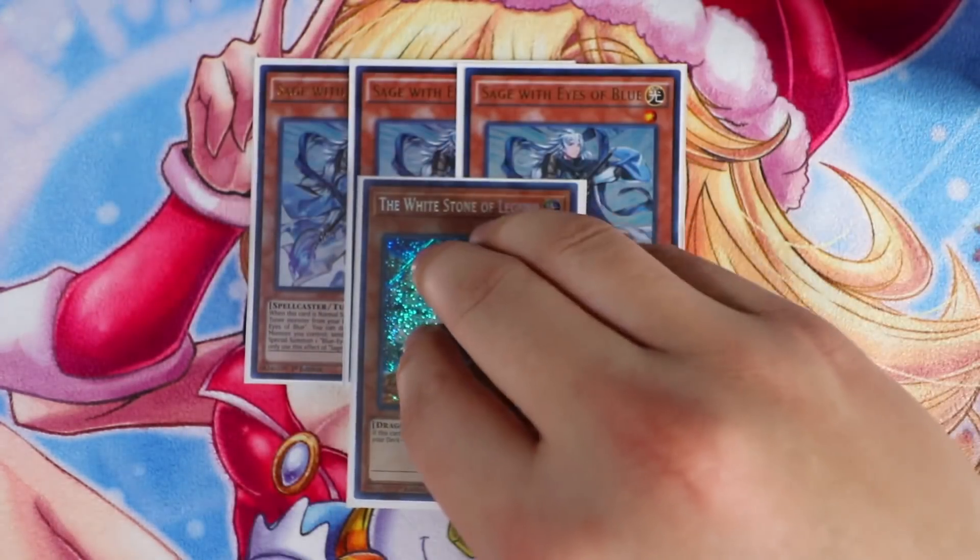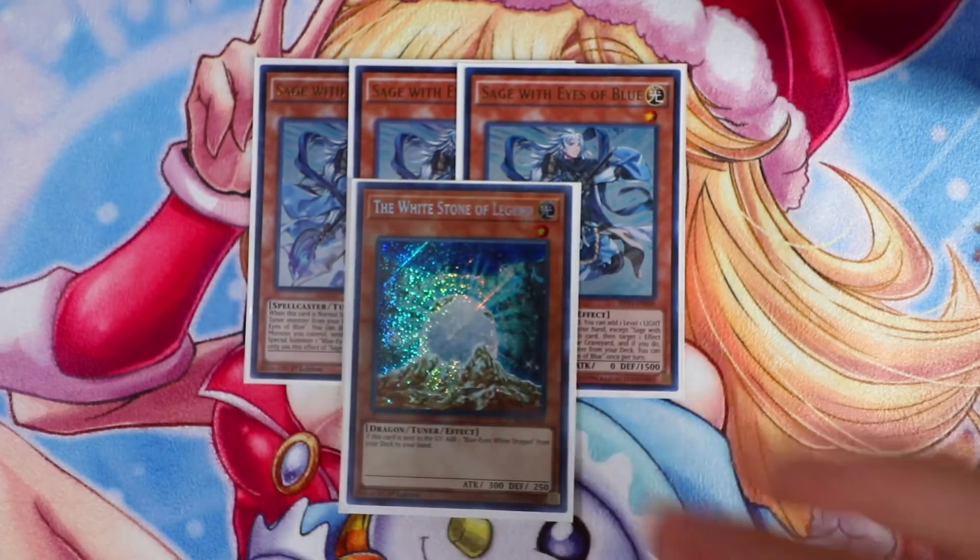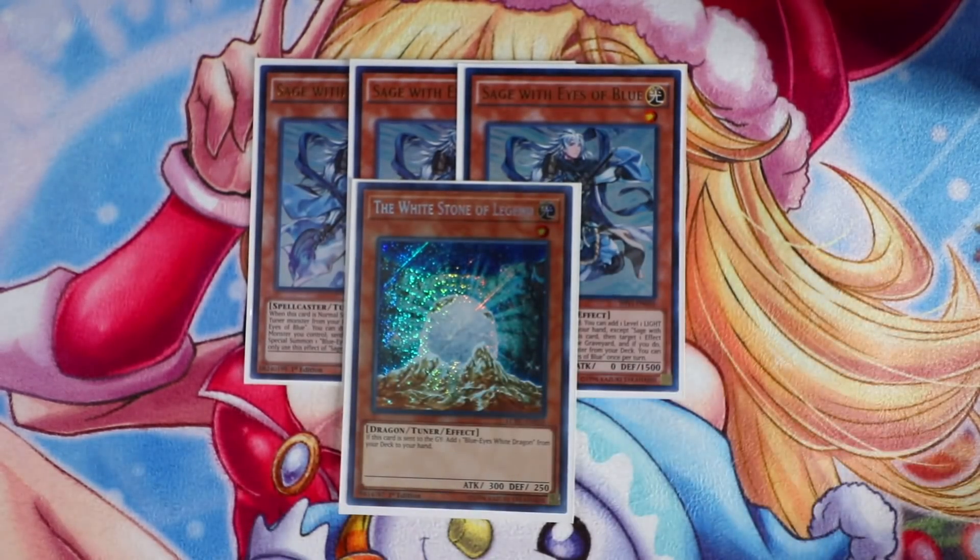Obviously the Whitestone Legend — this card is absolutely a legend. It gets you access to Blue-Eyes directly from the deck to your hand, and it helps you unbrick especially if you have Trade-In in your hand without Blue-Eyes. You can normal summon Whitestone Legend, link it away for Link Kuriboh, then search Blue-Eyes, then activate Trade-In to get your engine started.